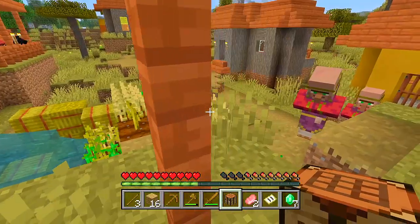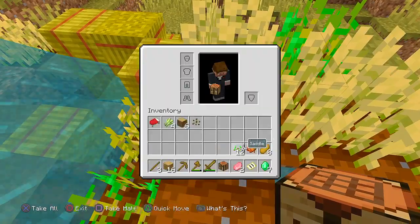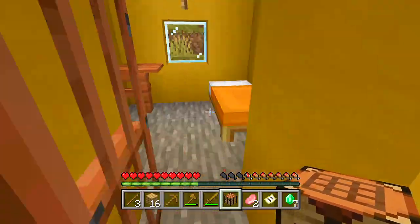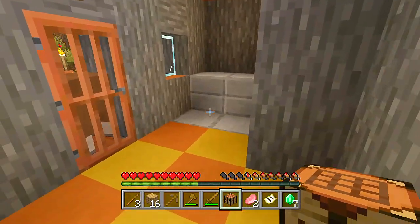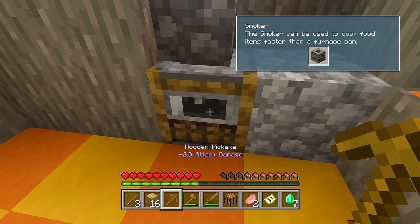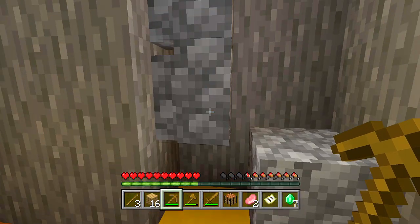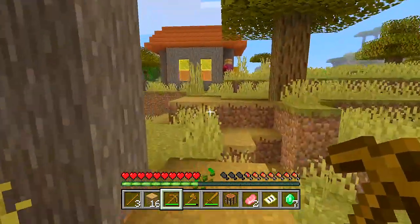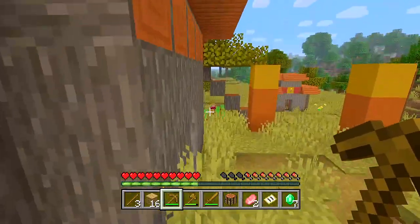There is a chest - we got some emeralds, helpful for trading. Grabbed wheat seeds, and they've got melon seeds too so we can plant those in our garden. Nothing in that one. Oh, what is this - we got a smoker! That's one of the new things. I can mine it - one of you guys told me in the comments that smokers cook your food faster. It's kind of like a replacement for the furnace.